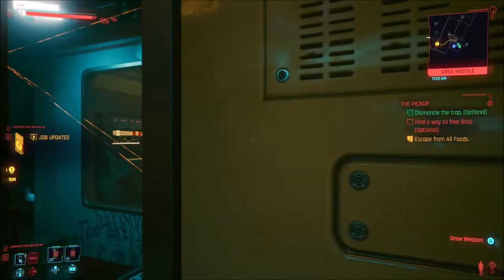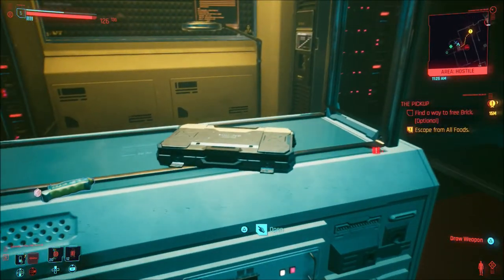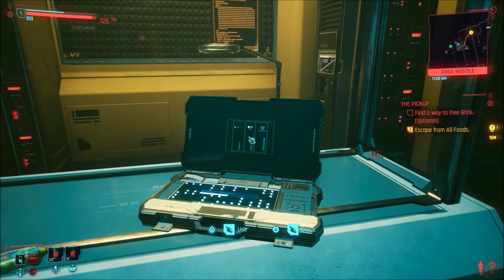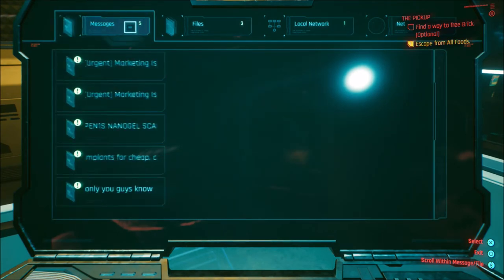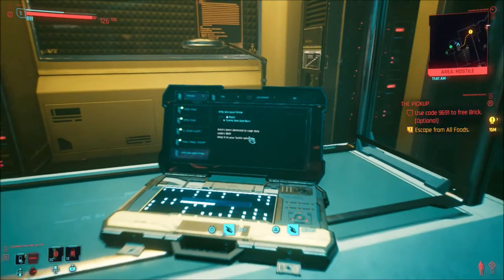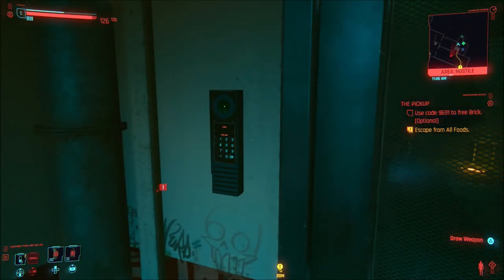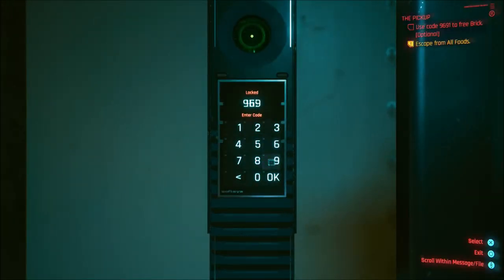Disarming removes the bomb from his neck, but it does not fully fix the problem. If you come along to here, you'll find a folded-up laptop — this is the bit I struggled with. Open it up and head into the messages. You'll see an email at the bottom called 'Only you guys know,' and it says: 'Brick has been demoted to cage duty, the code is 9691, keep it to yourselves.' Now we know the code — 9691 — which appears as a mission objective on the side.